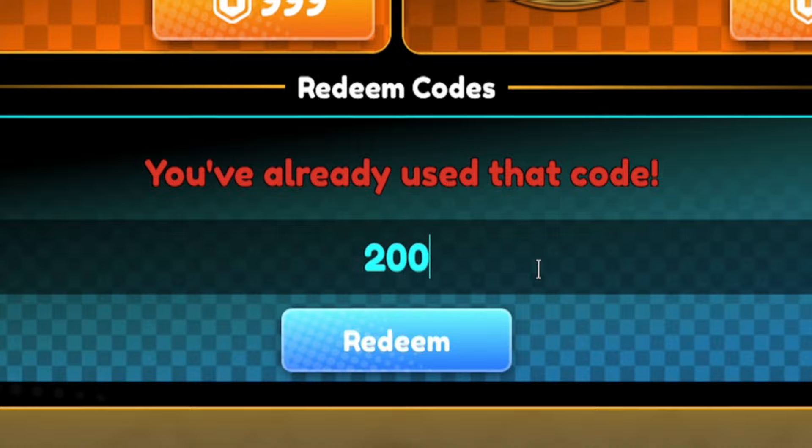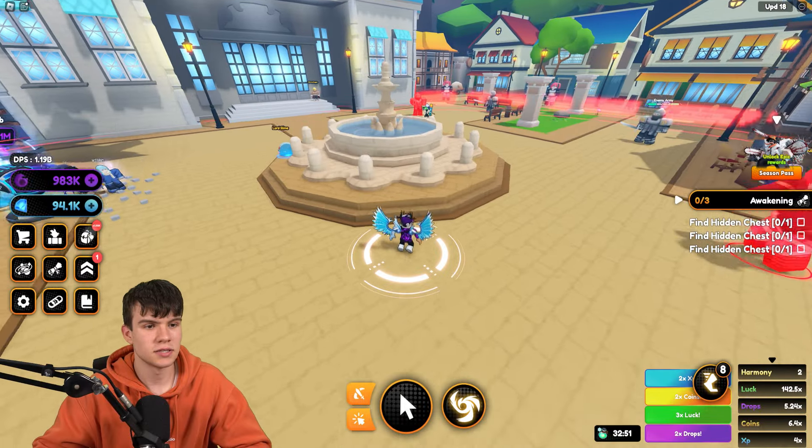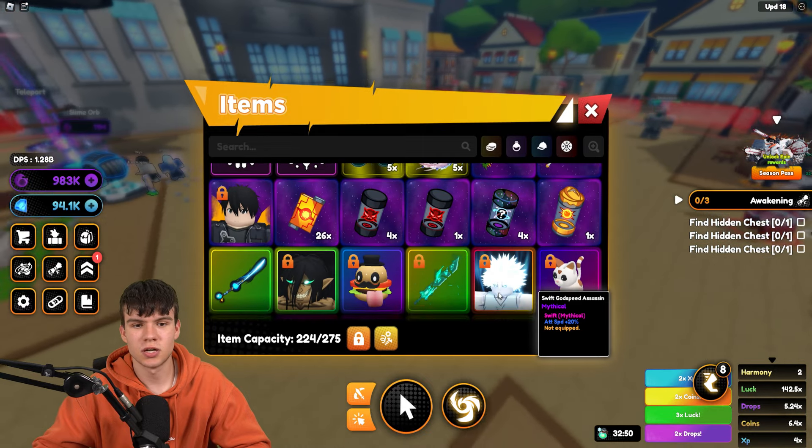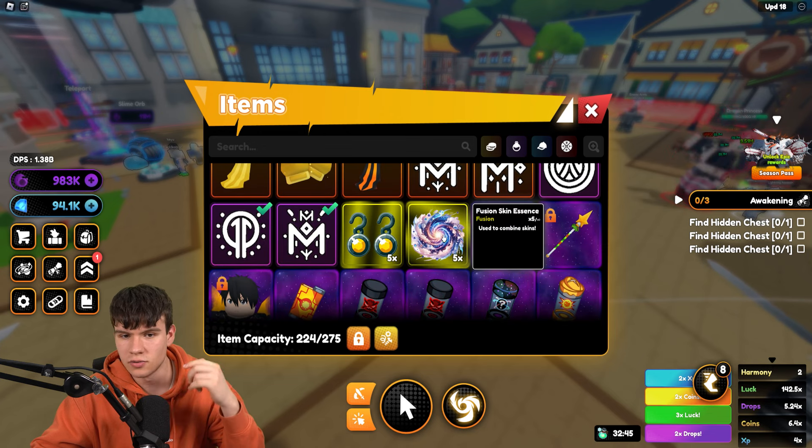Our last code today is 200MILLION — that's 2-0-0-M-I-L-L-I-O-N — nice and simple, and it's going to give you guys some nice rewards. And yeah, I think that's pretty much going to be it for the video. As always, whenever this game updates or releases new working codes, I'll make sure to make new videos showing you.